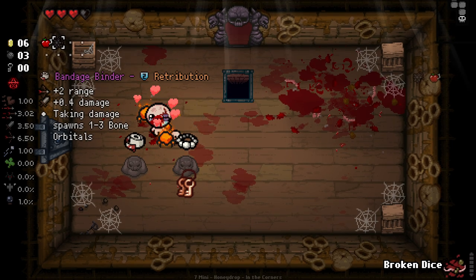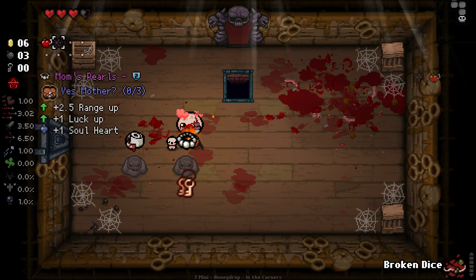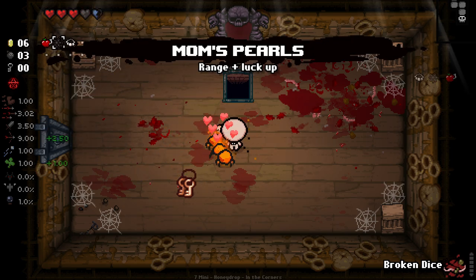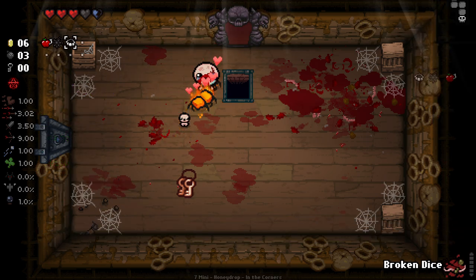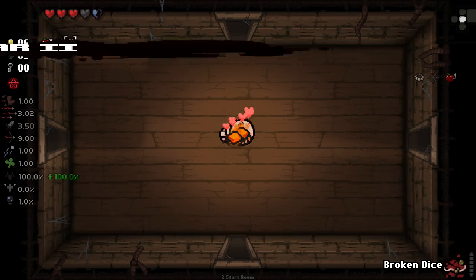We go Blighted Dice and that gets rid of that. This has actually been pretty good. Did it deal damage to me? It made the sound of dealing damage but I don't think it actually did. So we can take Range and Damage, or we can take Range, Luck, and a Soul Heart. I'm gonna take this because the Soul Heart we get to keep. That's like one of the really good things about this. And now we can just reroll that again - I think it'll stay at Quality 2 as well, which is nice. So we can reroll until we get a good damage-dealing item. I like this. This is cool.